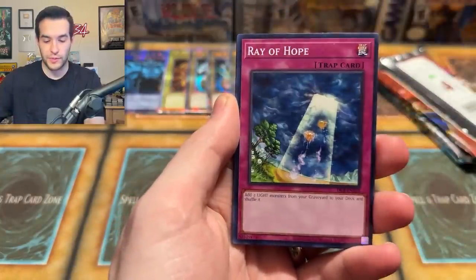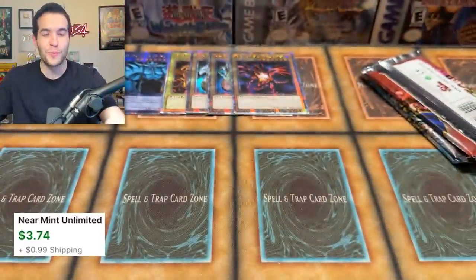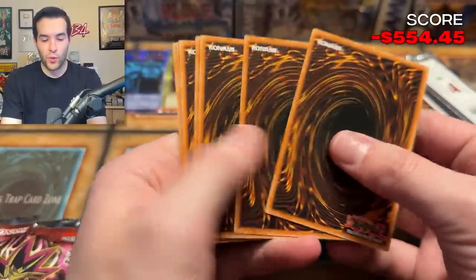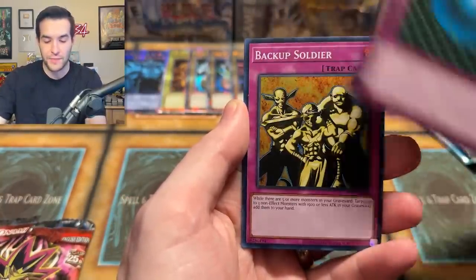We have a foil counter which has been popping up. Ray of Hope, Archfiend's Oath, Maju, Great Maju, Dark Flare Knight — we're getting super central out here. Pharaoh Servant — it is super central. Eye of Truth, Metal Detector, Steel or Gregorado, Gift of the Mystical Elf, Spike Bot, Gravity Bind.